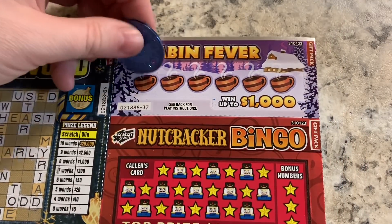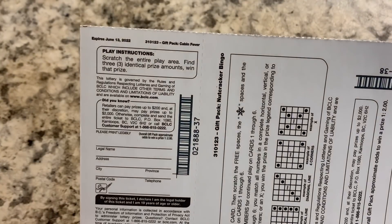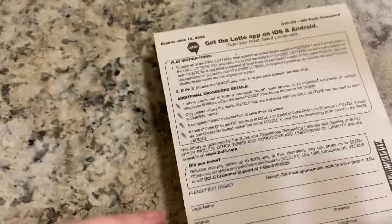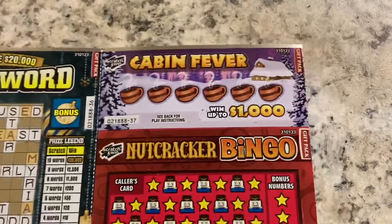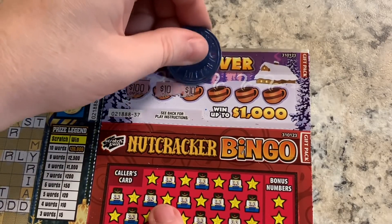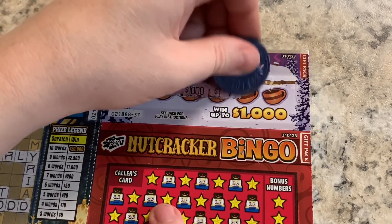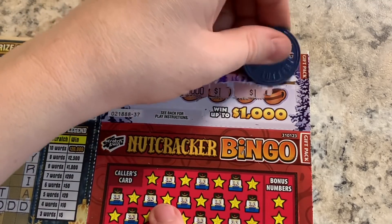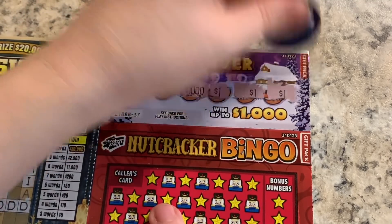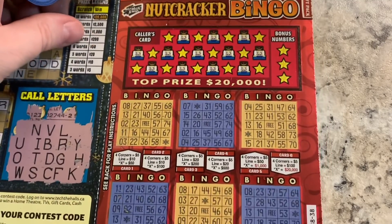Let's look at Cabin Fever. Find three identical prizes and win that prize — easy enough. We got a hundred bucks, ten, a thousand, one, one, and one. So we won a dollar there.